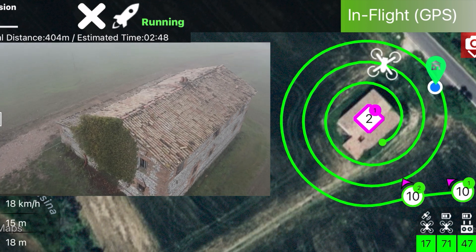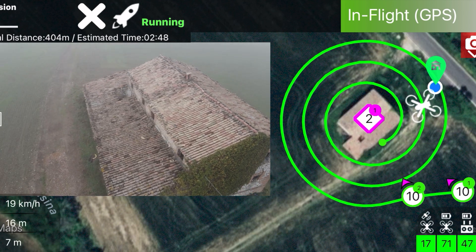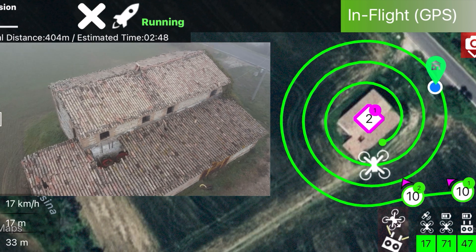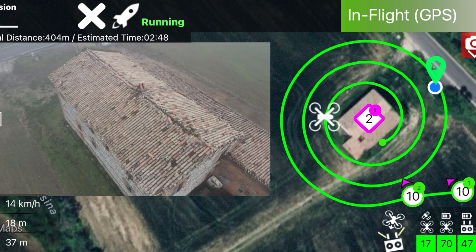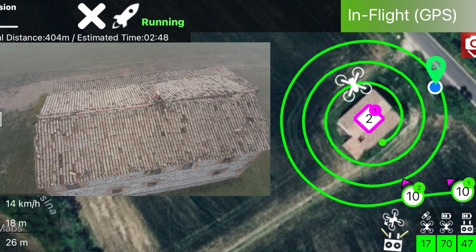The application constantly reads different parameters of the drone, such as GPS position, orientation and speed. Based on these data it makes decisions in real time on which piloting commands or camera movements to send to the drone to perform the mission. These data may have accuracy errors and delays due to communication to and from the drone. Use the following tips to mitigate the problems.